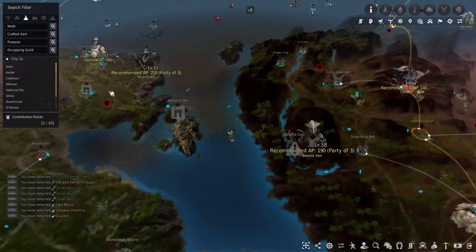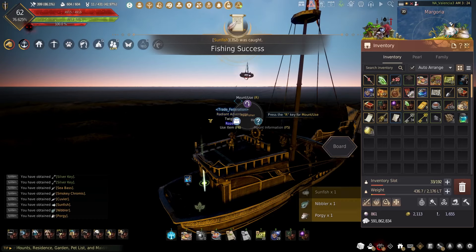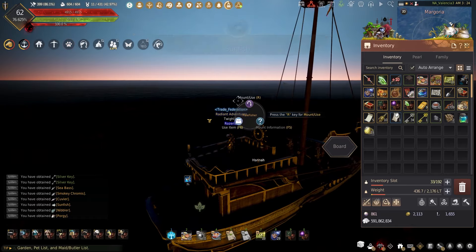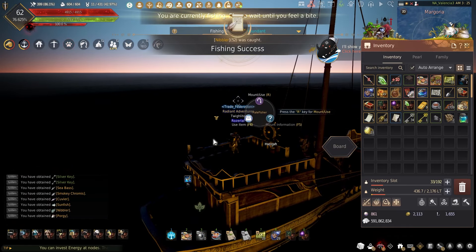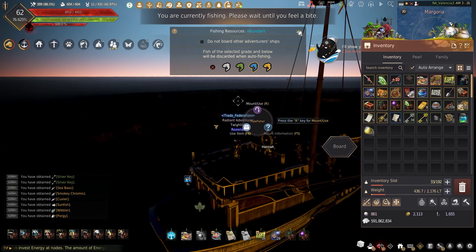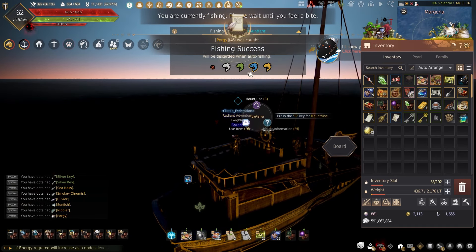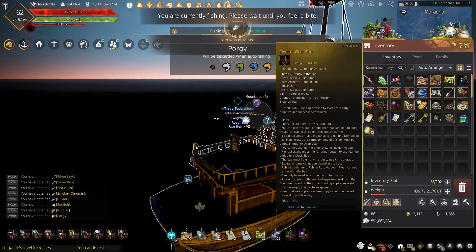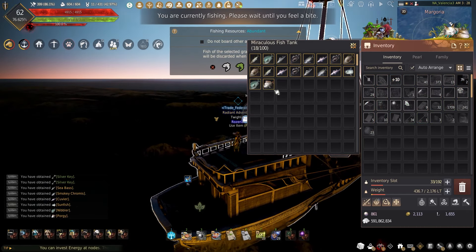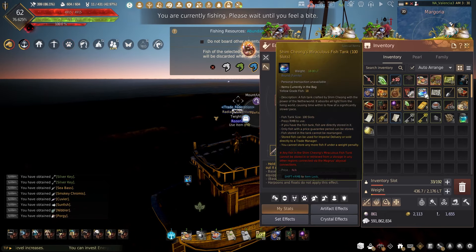For those who like to AFK for a lot longer, you have the event fishing areas. These areas are great for having some reds, the Plump Sea Lacanth, and any of the other fish you're choosing to fish for. As for the money-making aspect, this can be done in two different ways. If you're using only the 50 slot fish tank, I highly recommend only sorting the yellow grade fish — this will maximize how much money you can get, keeping only the yellows and red grade fish you catch.